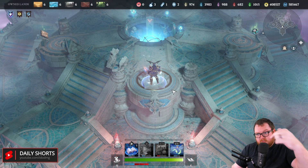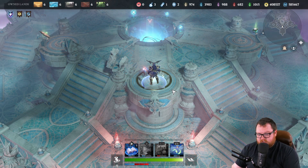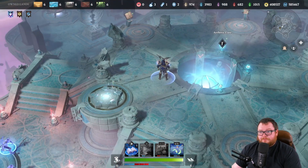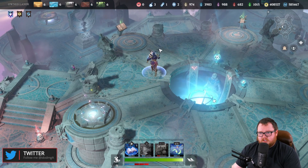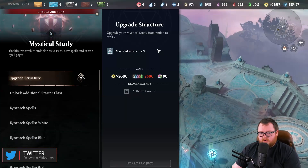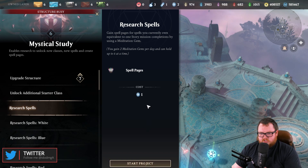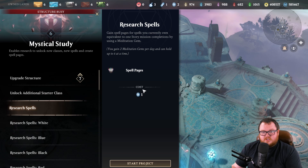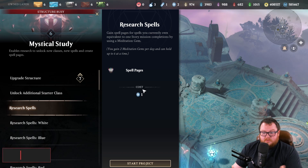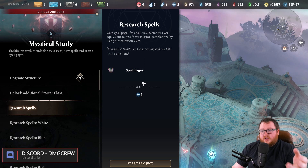Quick Play is probably the number one highlight for me of this new content update. They've also made changes to your personal realm. Before, you'd have different buildings with missions — for example, researching spells would take a day and a half or two and a half days. They've changed it now and made it more streamlined, which I think is an improvement overall.